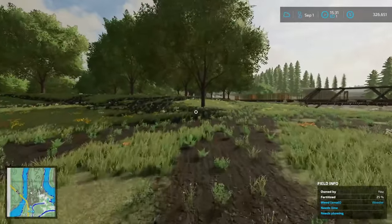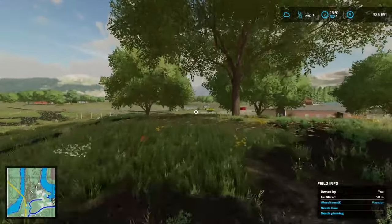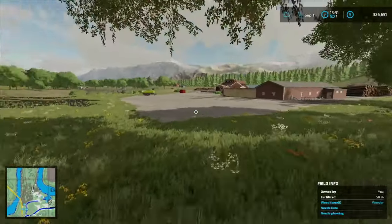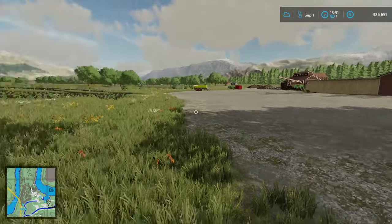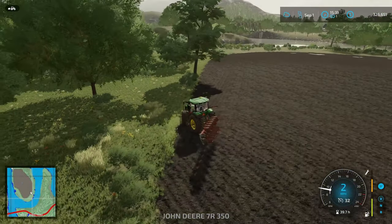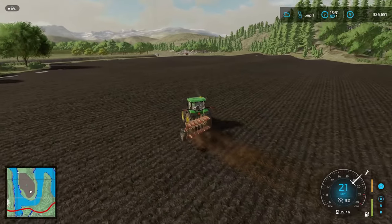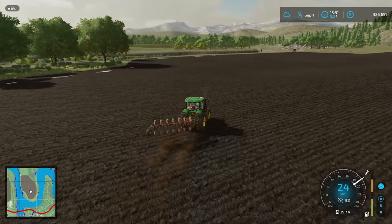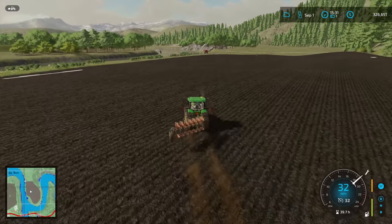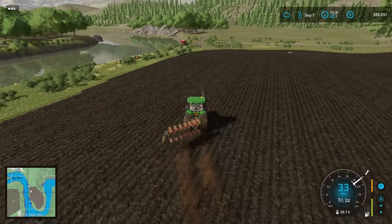I've still got a bunch of trees here I've got to take out with the old chainsaw — that's going to take a while. I'll do most of those off camera; you've seen it once you've seen it a hundred times. But we want to get back to what we were working on last episode, which isn't trees — it's this field. We've got it plowed, our worker has finished. The next thing we want to do is throw down fertilizer before we seed, since our seeder does not lay down fertilizer at the same time.